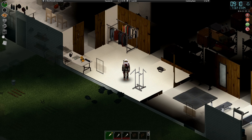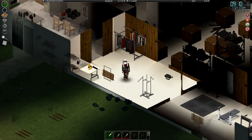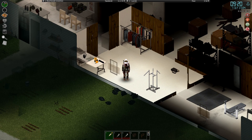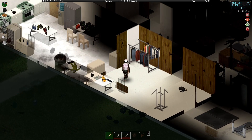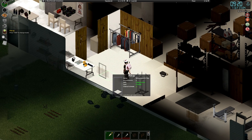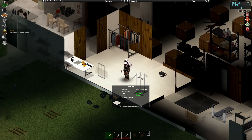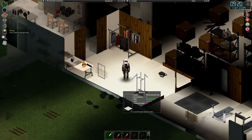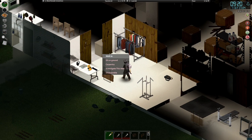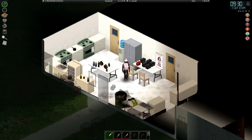Clean clothes aren't absolutely essential for surviving the zombie apocalypse, but you want those creature comforts. Brad's going to return to the residential area to get a washing machine and tumble dryer. Checking the space: maybe a sink there, washing machine there, and enough room for two or three cabinets. Let's jump in the McCoy's van and go back to the residential area.